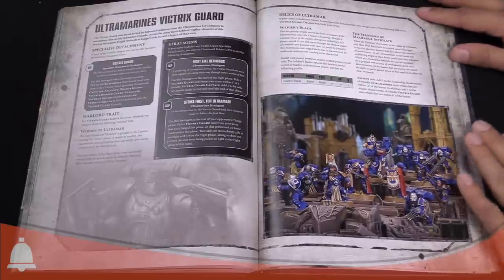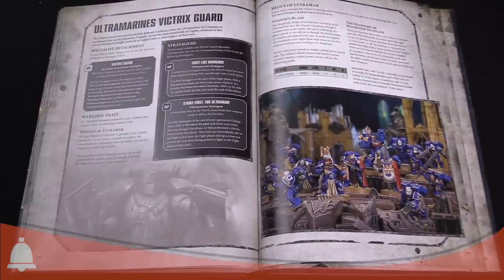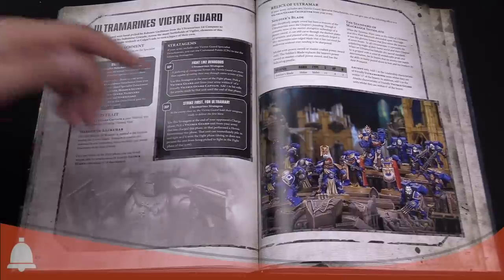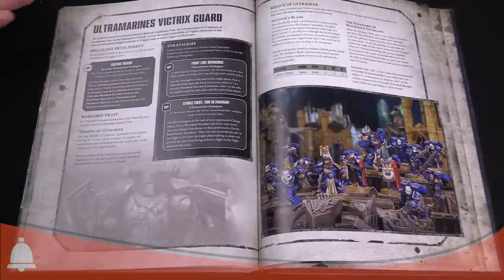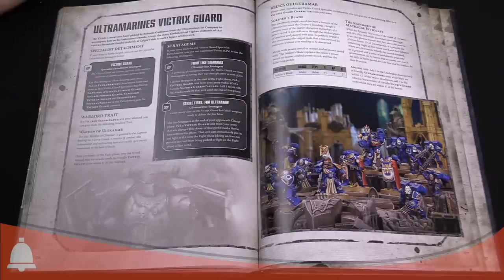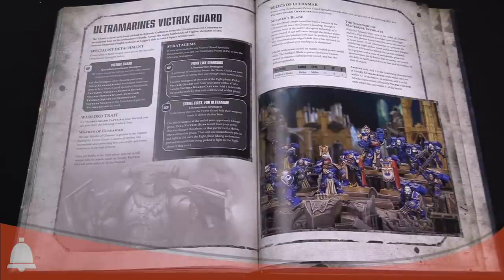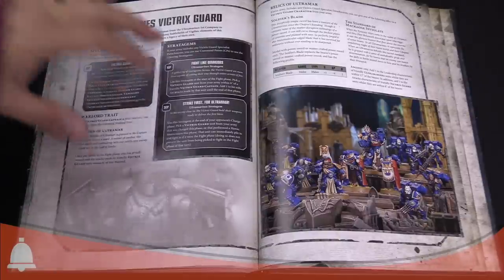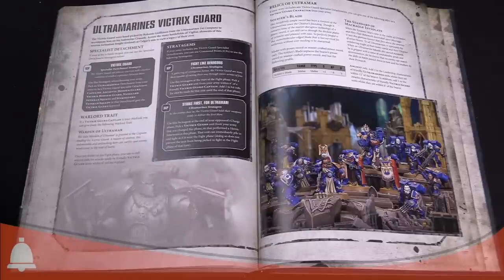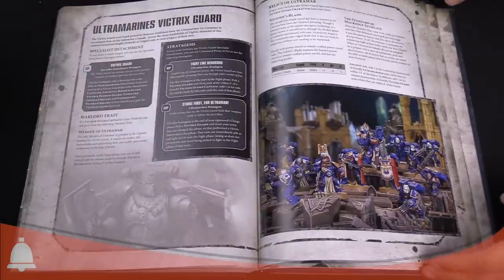The relic is a super swanky mastercrafted power sword that does two damage, is AP minus four, and plus one strength. You're strength five as an Ultramarine. If you take the Ancient, you also get access to a banner relic — the Standard of Macragge Inviolate. It adds one to the leadership of any friendly Ultramarines within 12 inches, and adds one attack to any Victrix Guard within six inches of the bearer. If you want to make your elite Ultramarines hit more and punch more, this is the way to go.